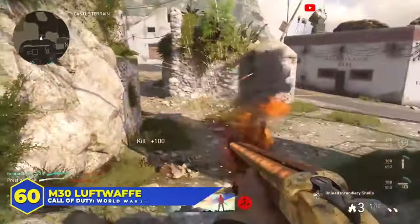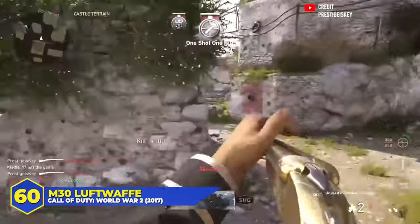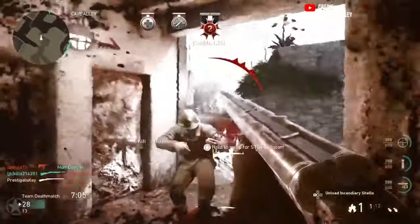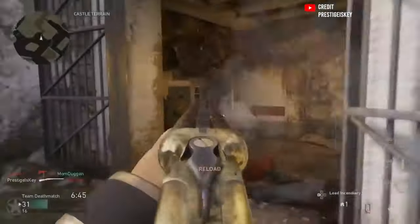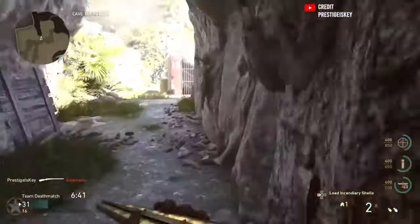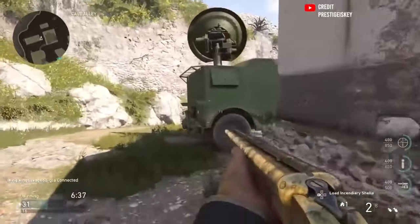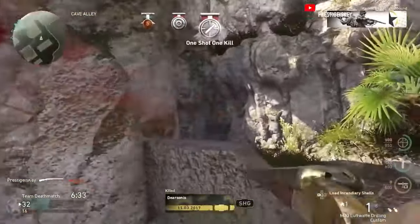At number 60 today, COD World War II's M30 Luftwaffe. This shotgun only gets a higher spot on the list because it was slightly better with range than the sawed off, but not by much. It still had a lot of the same problems — it was slow, inconsistent, the reload animation took forever, and since it could only hold two shells at a time, you were going to be seeing that reload animation in your nightmares. The M30 looked and sounded awesome, but in practice it was one of the worst guns in the entire game.